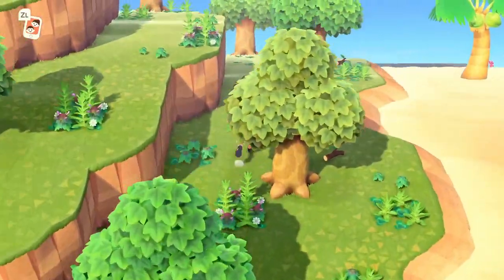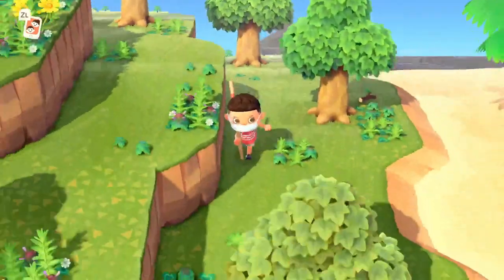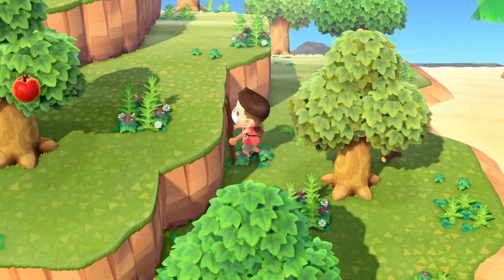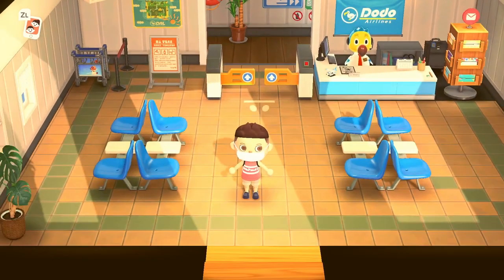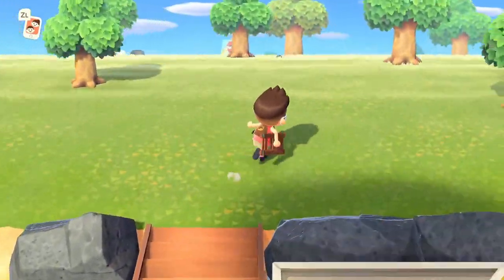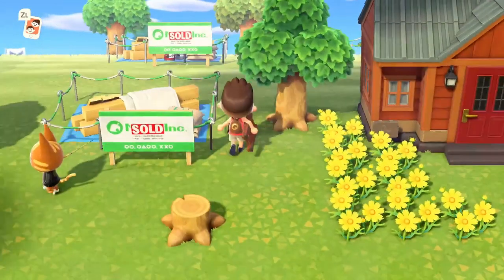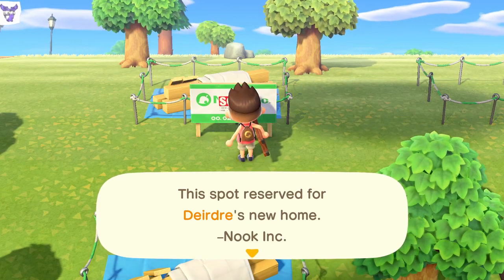Now I'm starting to wonder if you can only have two villagers on deck. I have Tex waiting and Deirdre waiting, because I did try this out beforehand. After testing and testing and spending numerous Nook Miles tickets, it looks like you can only get one villager per day — and I am not one to time skip. I do want to prove I have somebody on deck: this is Deirdre, I found her on an island. She is a deer.